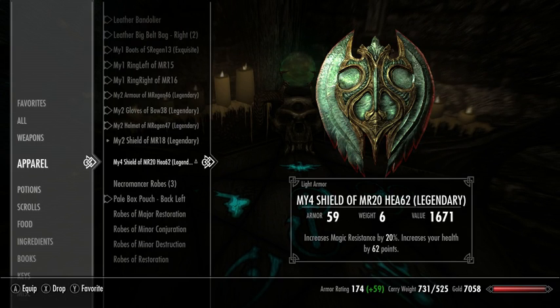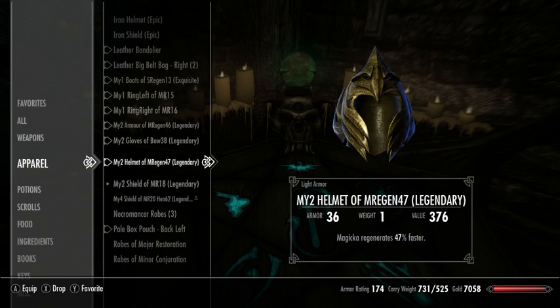This isn't actually the most ideal shield. I would rather have it also buff blocking, but I have not yet found an item that I can disenchant to learn that enchantment. I'm giving these the 'my four' prefix because I think I might have made a 'my three' item at some point.